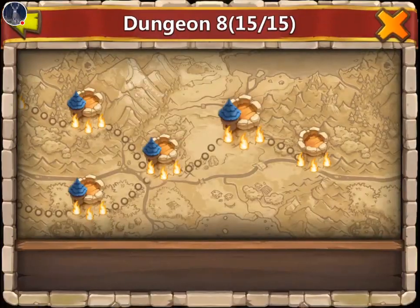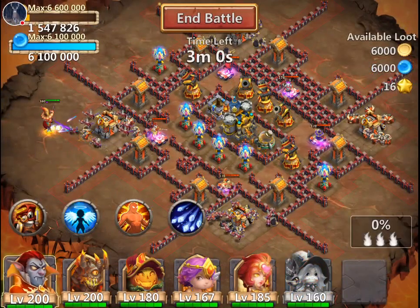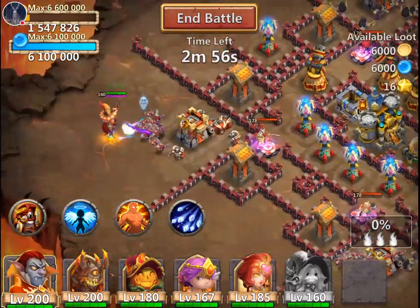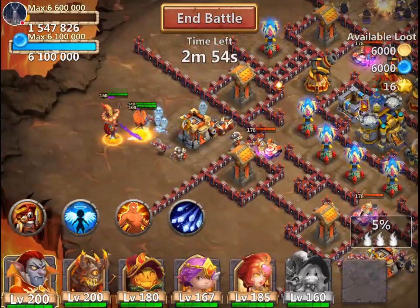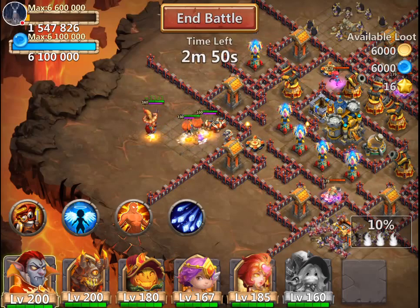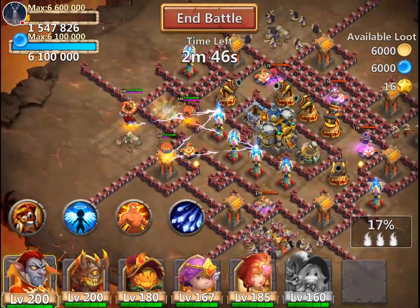Not too bad! Let's go ahead and hit up this 40 shard again. Come on pumpkins! They also have scatter for their talent, them pumpkins, with their eight self-destruct.